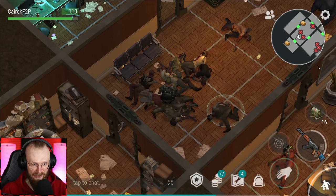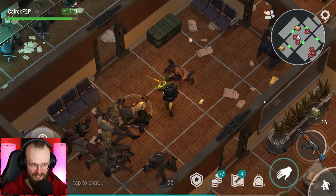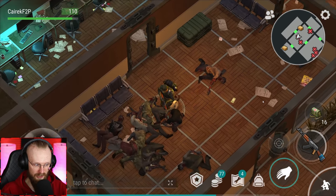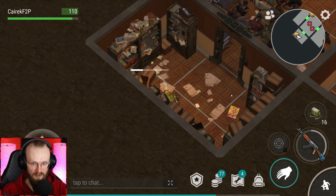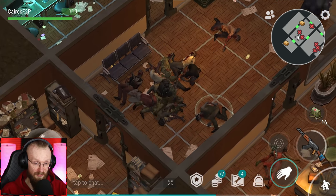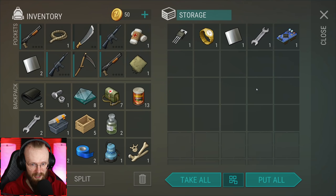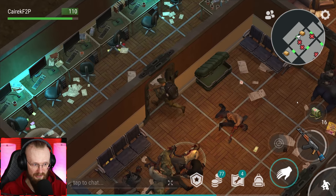Let's craft one more bandage and let's loot the main crate. We've gotten a little bit of glass, and sometimes here we can get a pump as well — on each of these bigger crates you can get a pump. Maybe we'll get another boat pump — but we have not gotten a boat pump. Here we've gotten an electronic circuit, but no boat pumps, sadly.